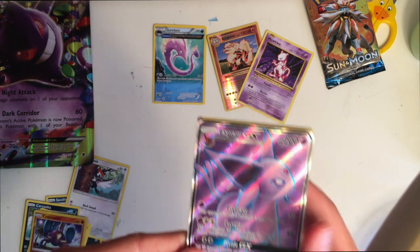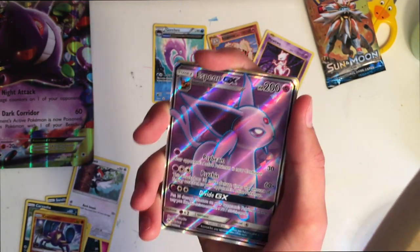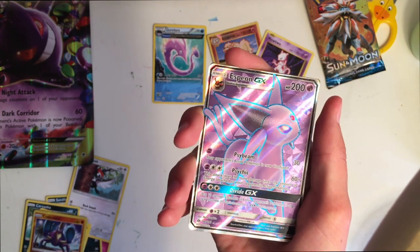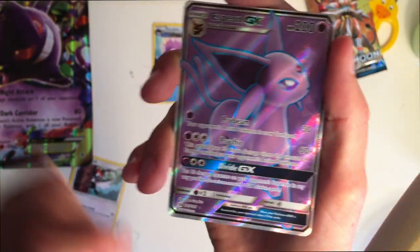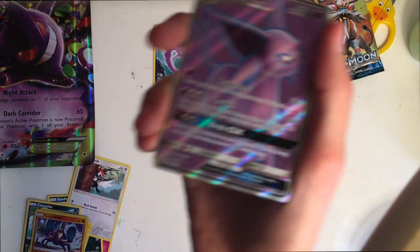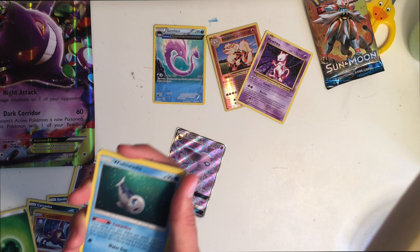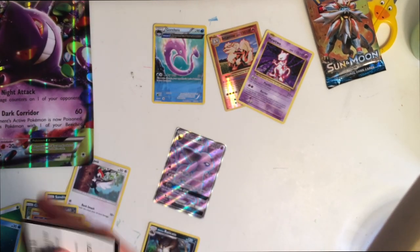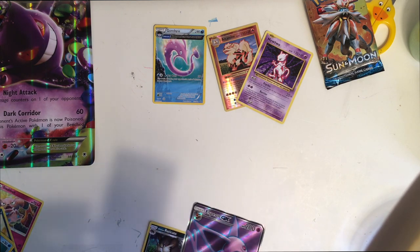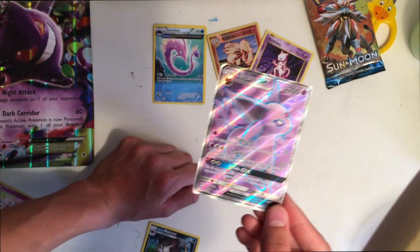Oh my god, look at that — we got an Espeon GX! Espeon is my favorite Eeveelution! I had no idea you could get this Espeon GX and we're only halfway done with the pack! Look at that, how cool is that?! Oh my god, look at it — and it feels so good, I'm gonna smell it, I love the smell of new cards. That is so cool! Full art Espeon GX — wow, that beauty right there is amazing.